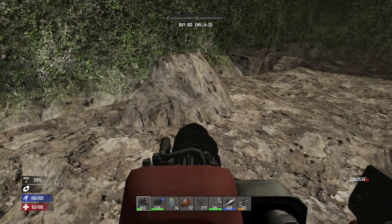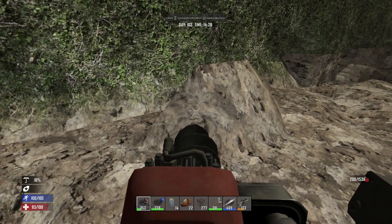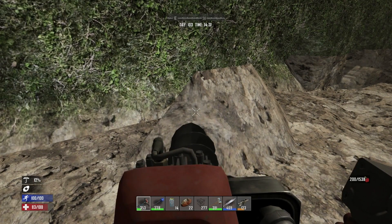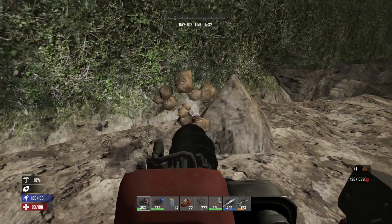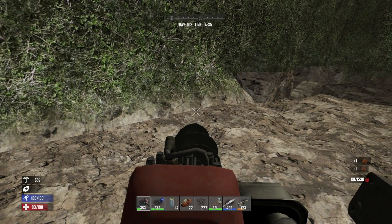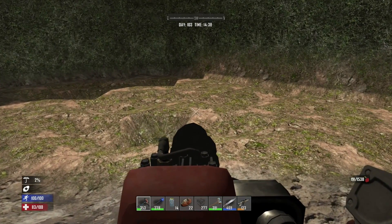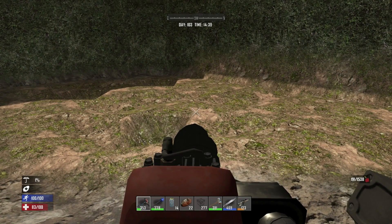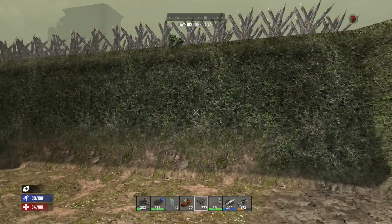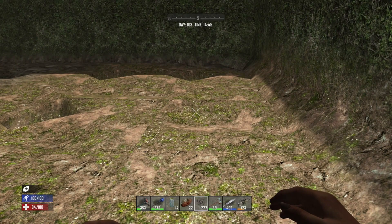Now that you've got the pit roughly dug out, here's a big tip: if you're using the auger you can actually improve the lifespan by using it like a gun — so instead of holding the button down and firing it like crazy, fire it in bursts. It'll use less gas and do less damage to the auger. If you keep it running you actually miss a lot of cycles between groundbreaking, so it does save you in the long run.